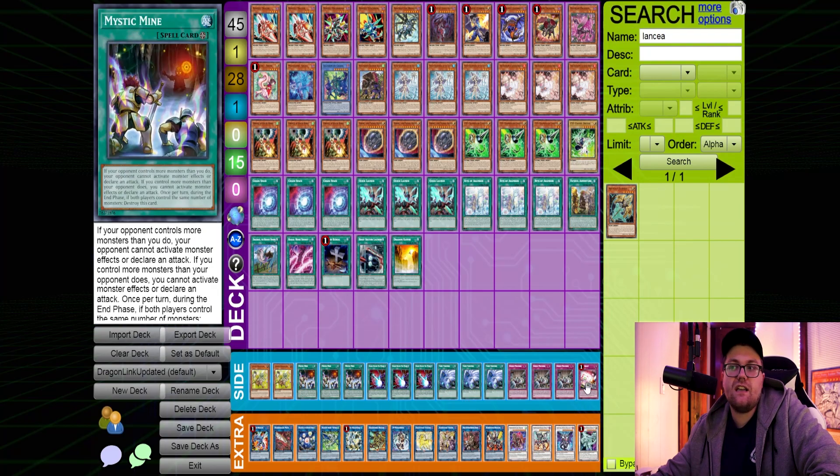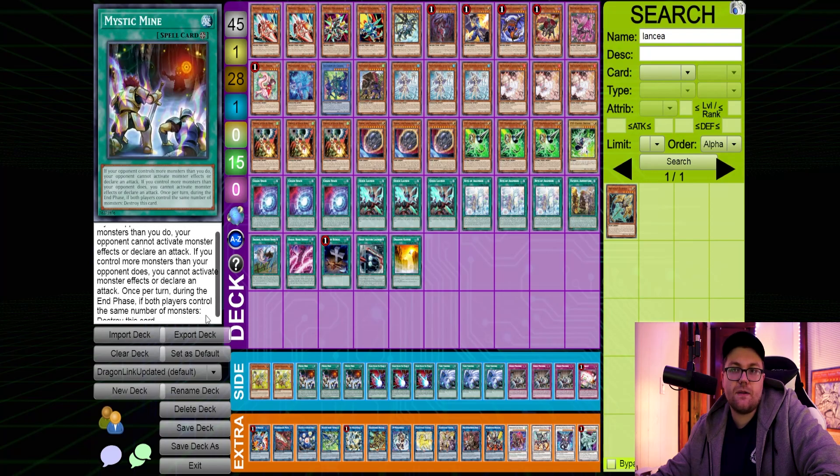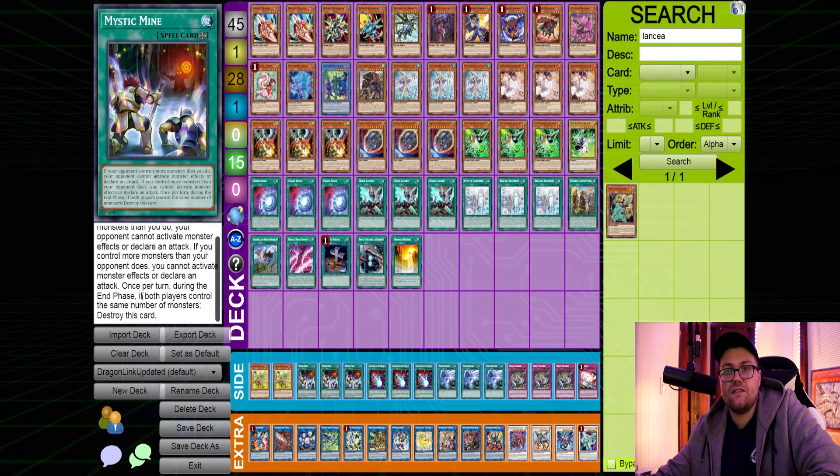If I were to change anything in the side deck, I would probably change the Red Reboot to a third Token Collector, or change the Mystic Mines to Forbidden Droplets to further respect Punk decks, since I think those will pick up in popularity after their recent showing at the YCS. Anyways guys, that was the updated Dragon Link deck profile. Let me know if you have any comments or thoughts on the deck, whether you liked it, whether you're enjoying Dragon Link this format — I think it's actually doing quite a bit better than anybody anticipated. It did top the YCS; I believe that was Faisal Khan playing the deck, so huge shoutouts to him. Hope you enjoyed the video, leave it a like, and I will see you in the next one.